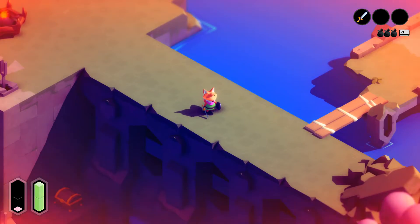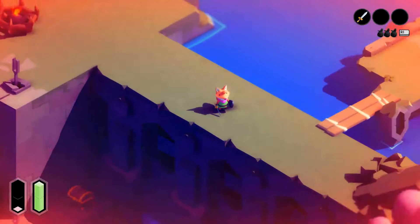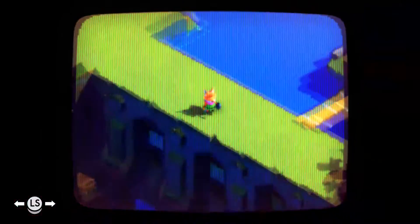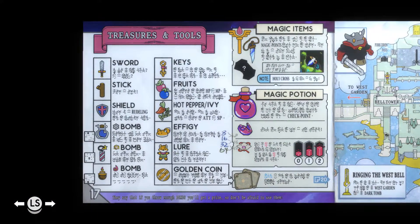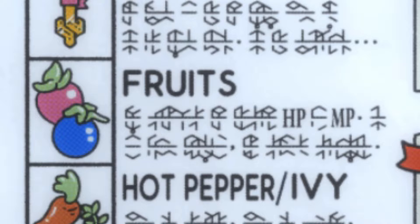Oh my god, my health. I don't think the pepper... let me look at this again. The pepper, I think, was like an attack bonus. Hot pepper, ivy — attack, SP, bonus, probably. And fruits are health and magic.